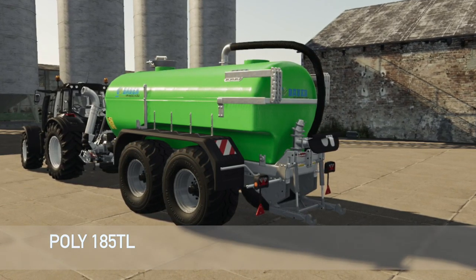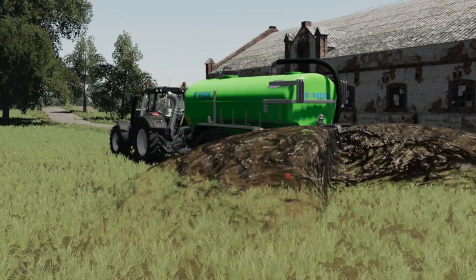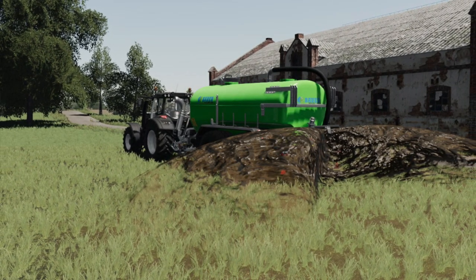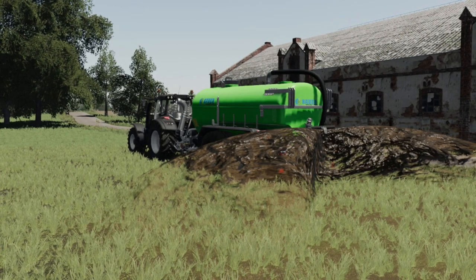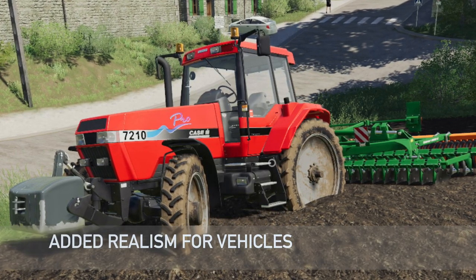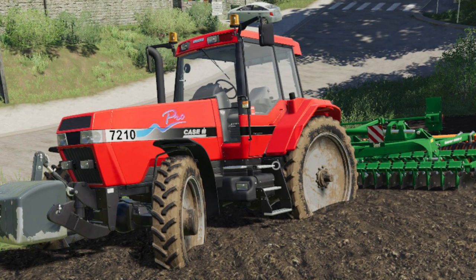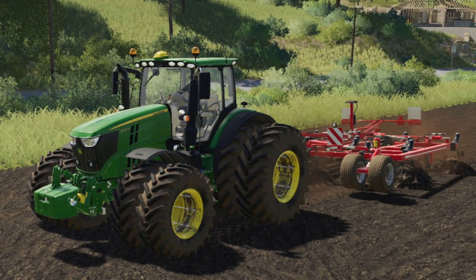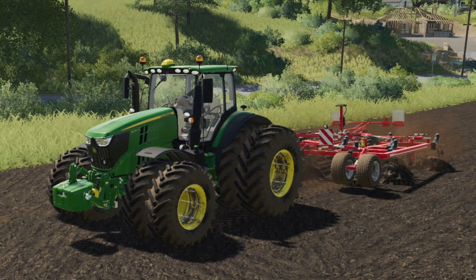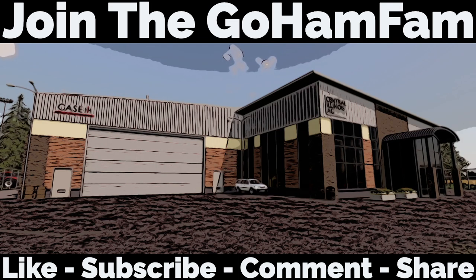Last new mod for PC and Mac is the Poly 185 TL — priced at $60,000, max working speed of 18 km/h (around 10-12 mph), requires 180 horsepower, 14.8 meter working width, and 18,500 liter capacity. It also supports the Manure System. The only PC/Mac update today is Added Realism for Vehicles changelog 1.3.1: fixed console showing only two lines, fill speed now uses total fill speed of all fill units, center of gravity changes now only affect motorized vehicles, and height adjustment lowered to 0.05-0.3 meters above the wheel axle.